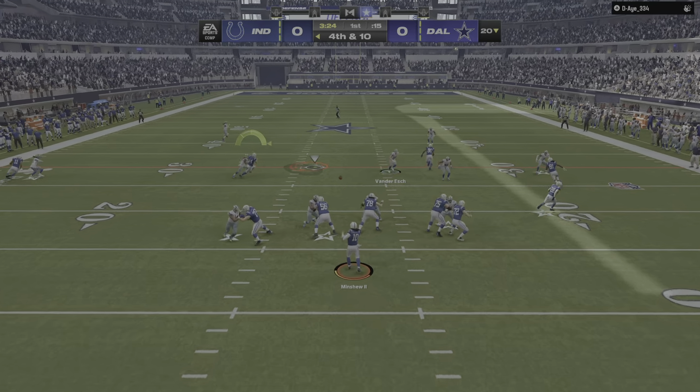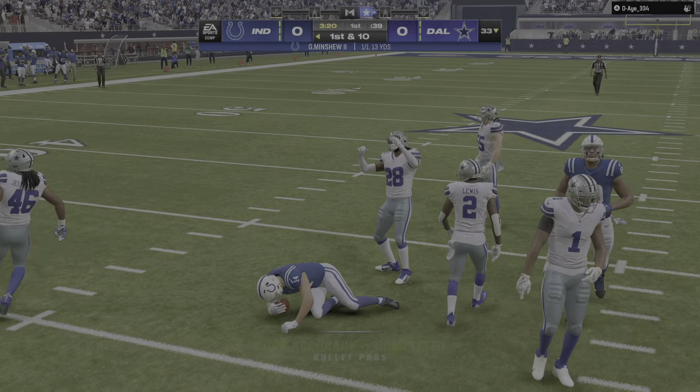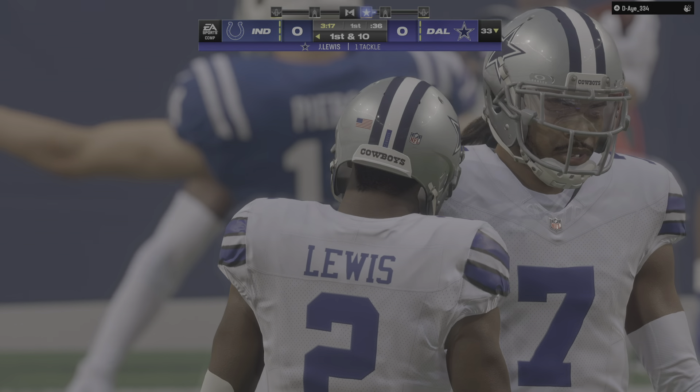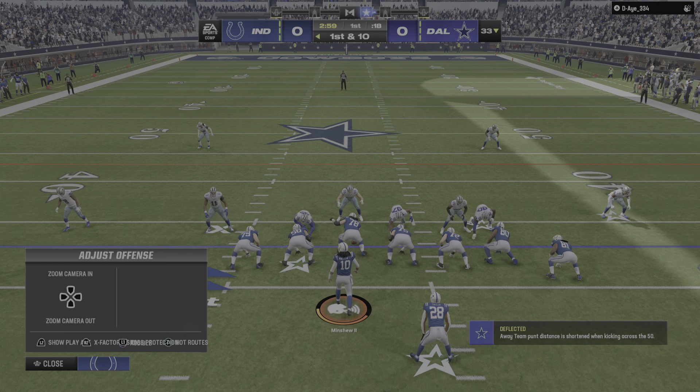On fourth down, Minshew in the middle of the field — he's got a man, complete. And he is going to have a Colts first down as they wind up getting 13 yards there on fourth down. It's a gain of 13, and how about that — they're able to convert on fourth and ten.